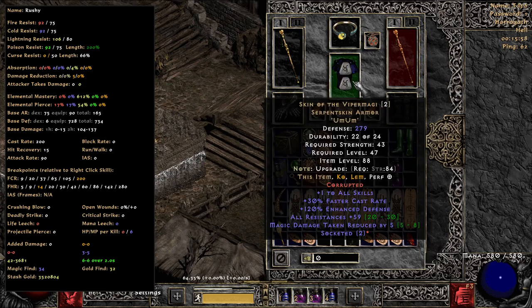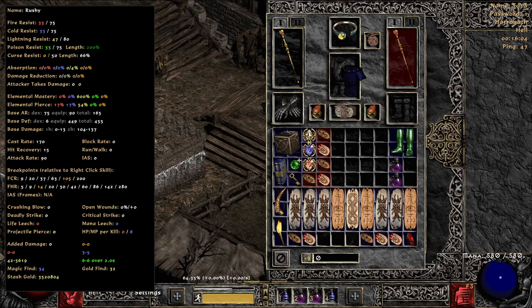Skin of the Viper Magi — can't say enough good stuff about this. This is a plus 29 with two ums in it. That's what really makes a difference when you look at Resistance and being able to make this build work.